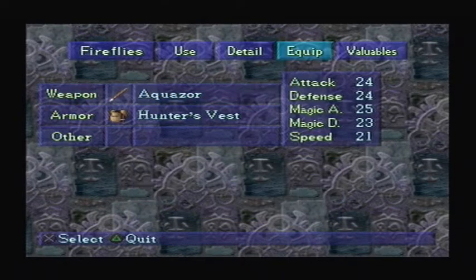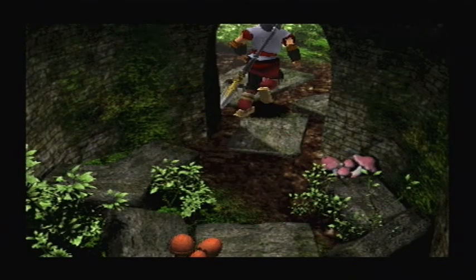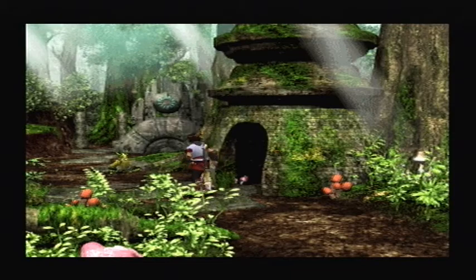Oh, the dagger in my inventory is one that the game gives you along with a knife. I don't know why it does that. But look! My character model has changed, so now I'm actually carrying the weapon I just equipped. Amazing!